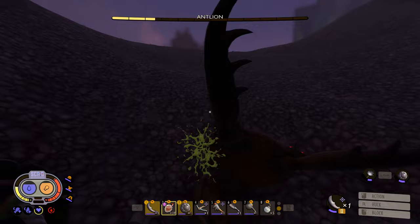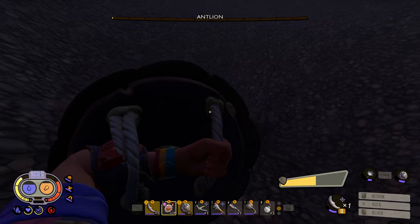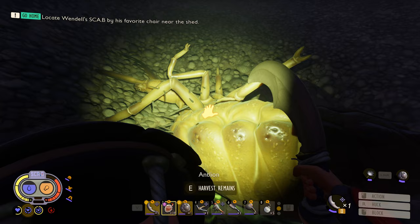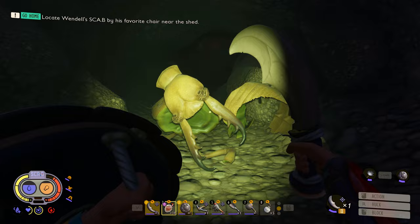Our first antlion kill. Most of them aren't going to be this tough — the ones in the hole are a little tougher than the ones you normally run into. Now I can see. When you collect these guys that are inside of the holes, a cave underneath them opens up and you'll find even more stuff in those caves.